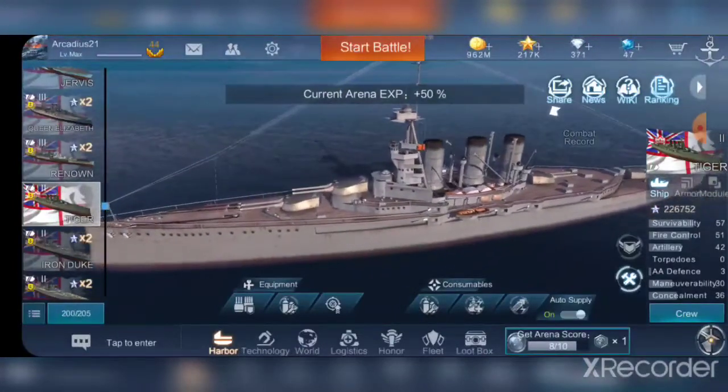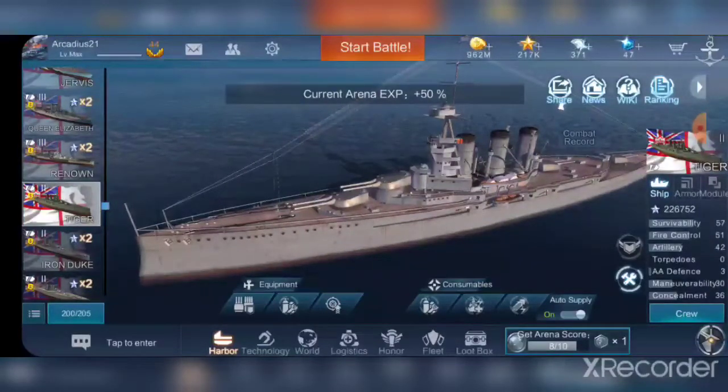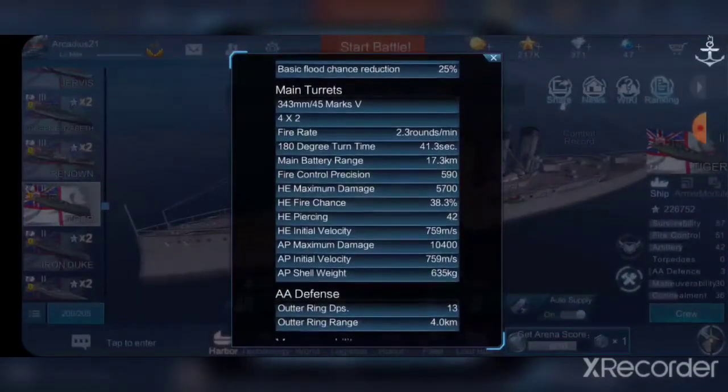These aren't necessarily bad — they're relatively accurate. Armor-piercing is good; that's what I mainly use. High explosive can be used and I assume it's good. When I have used it in the past I do usually get a fire or two. The fire chance is 38.3%, so it's relatively good. Shell velocity of 759 meters per second — pretty good. The guns themselves are good.